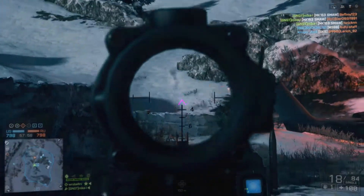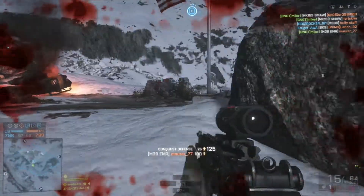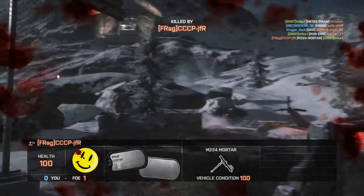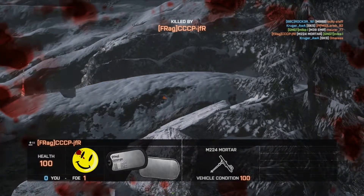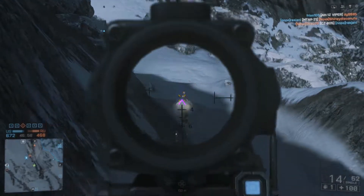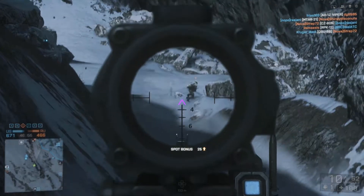Because the way the bullet spread works in Battlefield is the longer you sustain fire, or in this case the quicker you press the trigger to fire each individual bullet, the more your bullets are going to deviate from where your crosshair is pointing — they're going to start to spread out and not necessarily hit where you are aiming. And this is where people are losing gunfights.